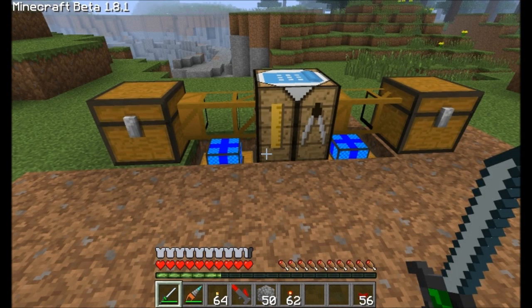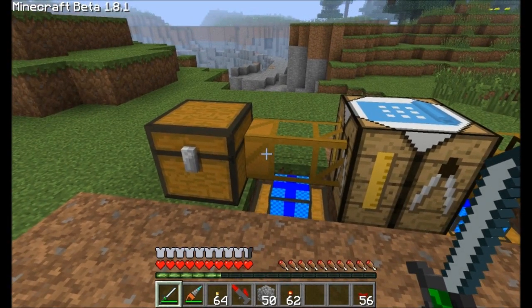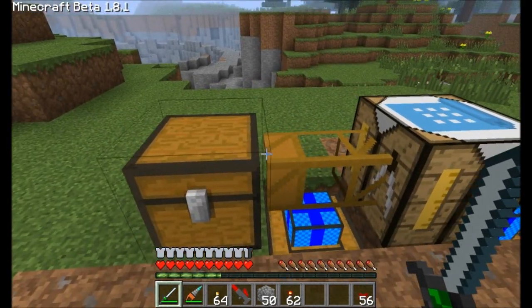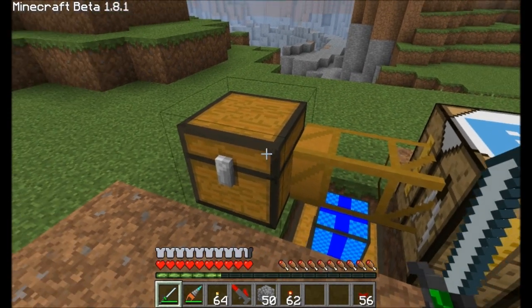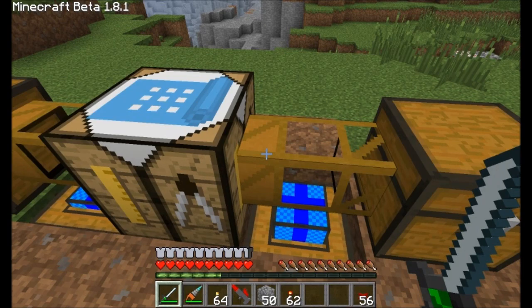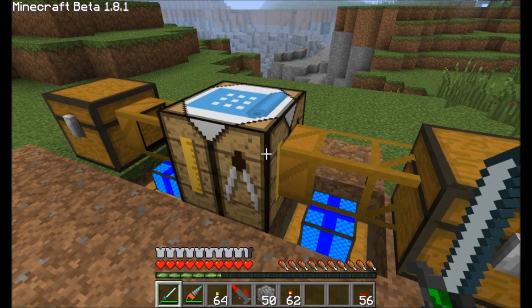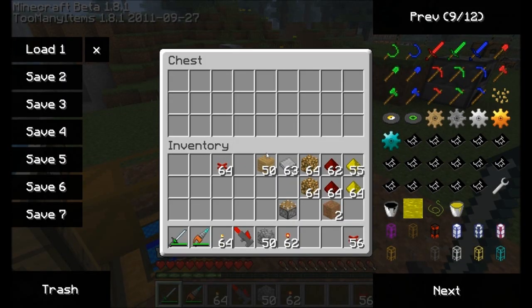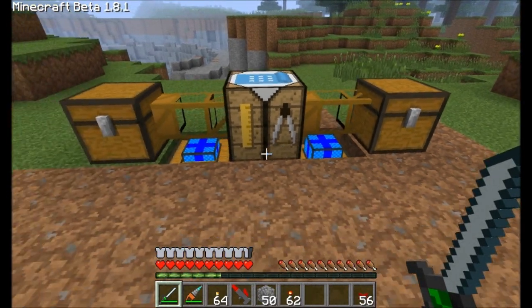I've set up a pretty simple system here. This is an input chest, and the redstone engine working on this guy is going to pump items out of the chest. You know that because the darker line here on the wooden pipe indicates that the items will be coming out of the chest. This darker line is on the crafting table, and this is going to pump out any pistons that get created by the crafting table into the chest next to the crafting table through the wooden pipe.